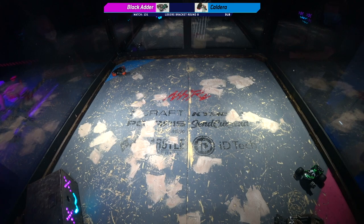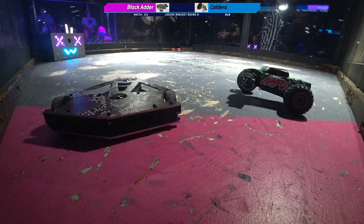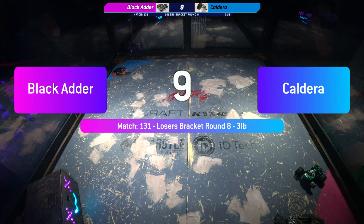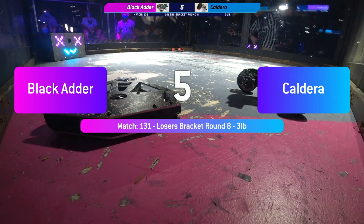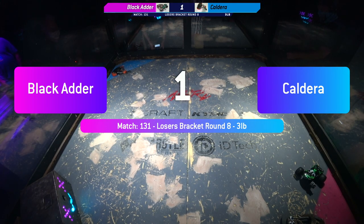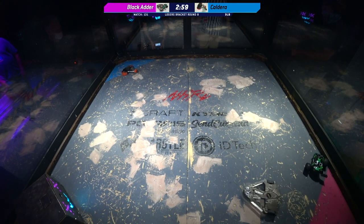We're going to go over to Cage 2. We're going to go back to Beetleweights. This is Black Adder versus Caldera — losers bracket round eight. Two horizontal weapons. Robots fight.